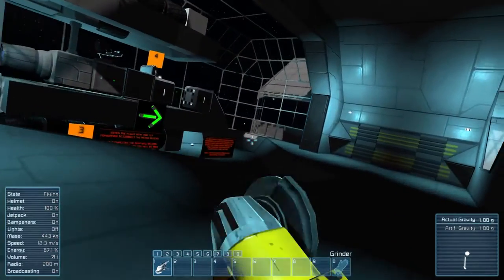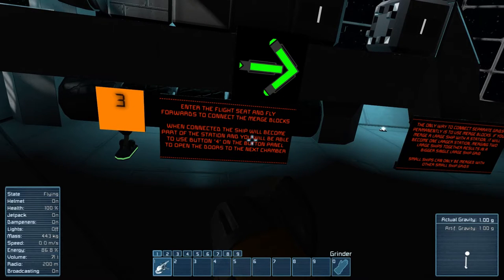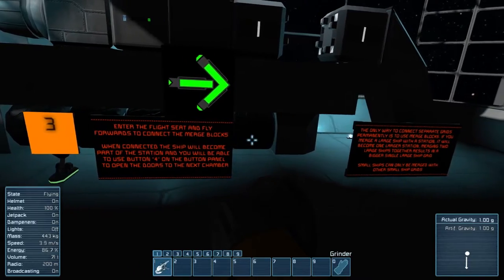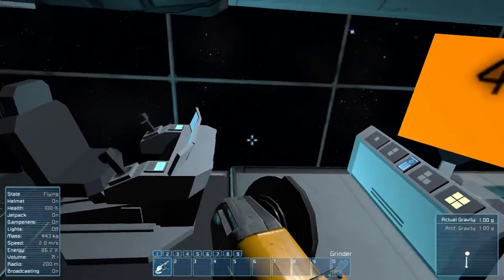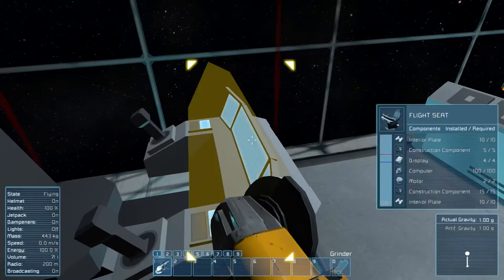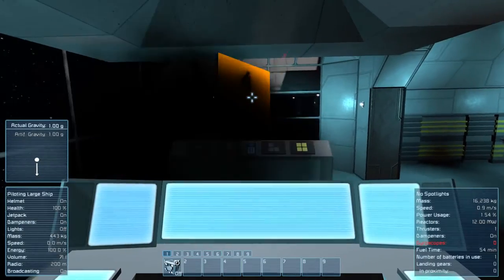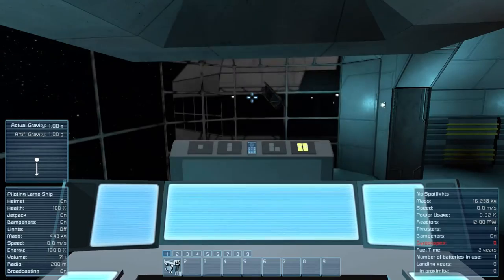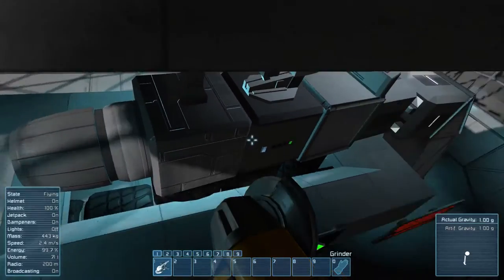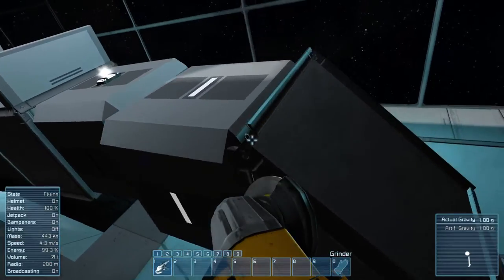I think the idea is, if you're doing the part where everything's free or whatever, this is supposed to actually fall because the support isn't there. But I guess the settings aren't working right now for that. Enter the flight seat, forward connector, merge blocks. When connected, your ship will become part of the station and you will be able to use the control panel. We're gonna turn the merge on, I guess. It was worth it. Who knew it was gonna blow up?